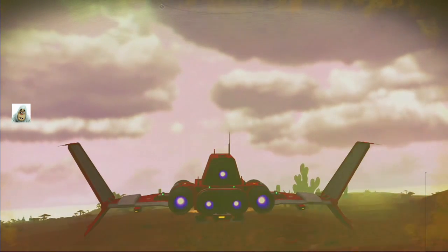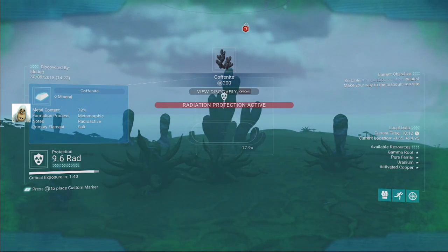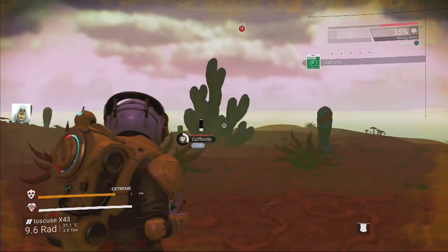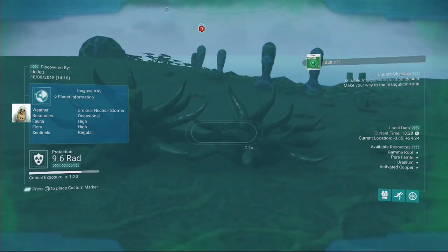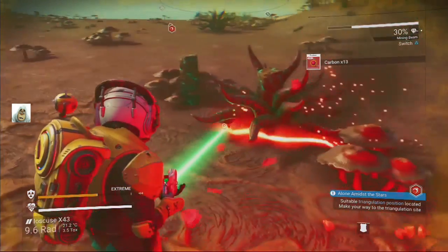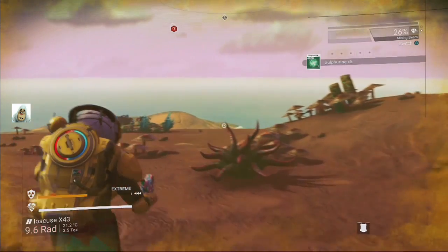The storm's cleared — let's get out of here, trying to get some more money. Let's scan that whatever it is. Radioactive and it has salt — do I need salt? No idea. Okay, coquinite — we'll get some anyway. There's salt, there's carbon — we do need some more carbon. And some ferrite dust.